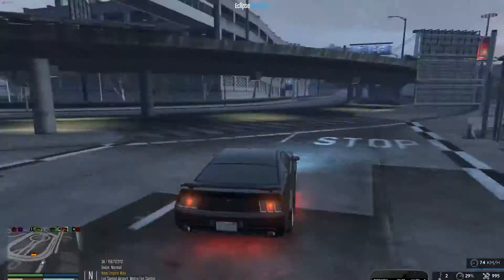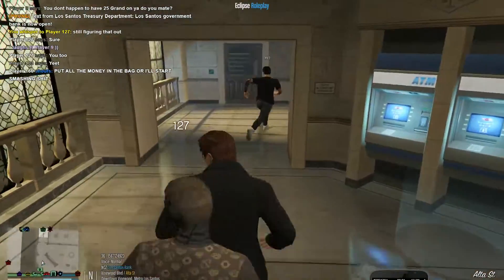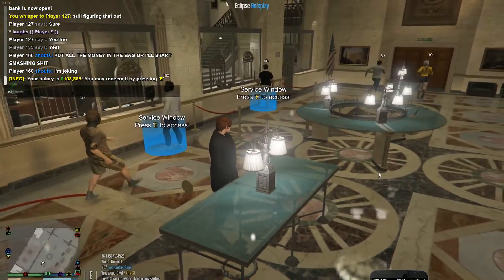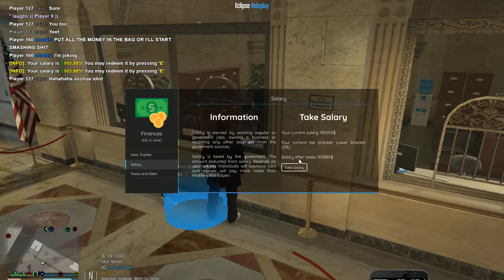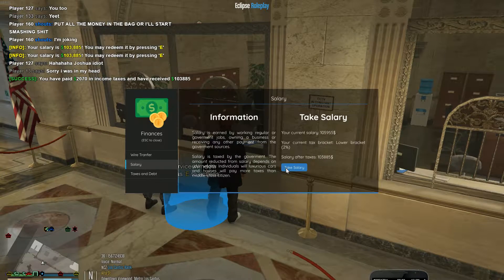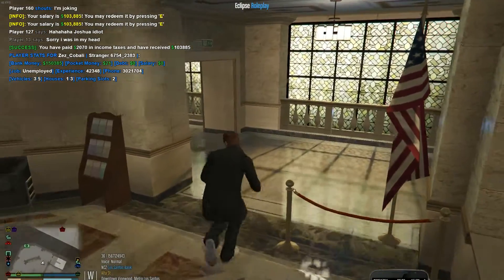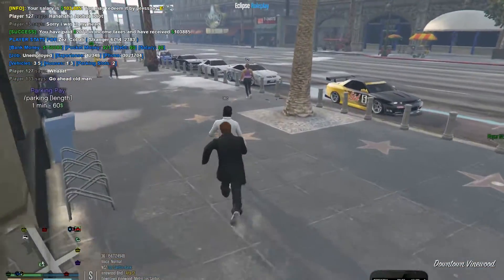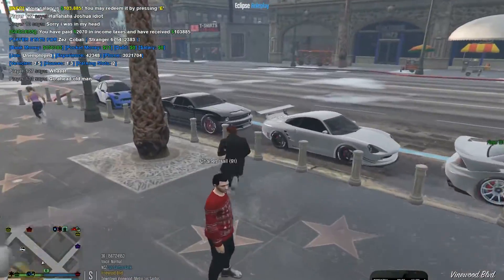The bank is finally open! We're finally going to take our salary - we have 103k in salary and we're in the lowest tax bracket. Let's claim this - it's probably been sitting there for weeks, just letting it grow. We only paid 2k in income taxes. Now we're up to 150k, which is more than enough to buy the car. We might even be able to do a spoiler or something small as well. Let's head over to the high end.